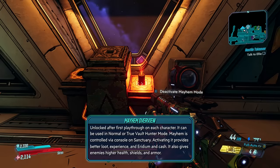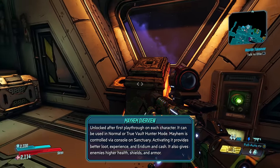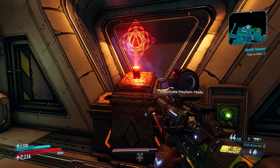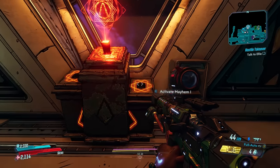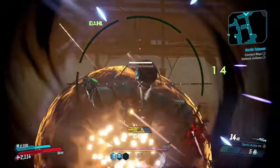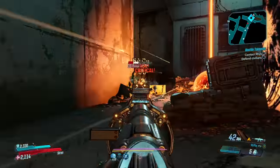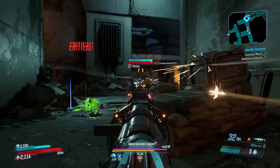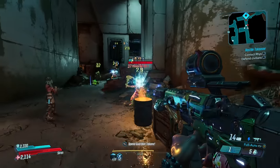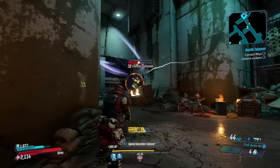Mayhem is unlocked at the end of your first playthrough, so you have to have beaten the story on that specific character in order to activate Mayhem levels one through three. Mayhem can be used in normal mode. So if you finished your first playthrough of Borderlands 3, you can activate Mayhem on that same playthrough in normal mode, go back and finish up the side quests, or if you want to start your new playthrough on True Vault Hunter Mode, you can activate Mayhem in that as well.